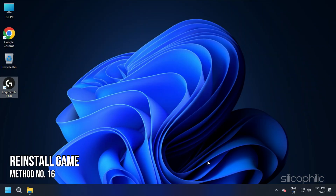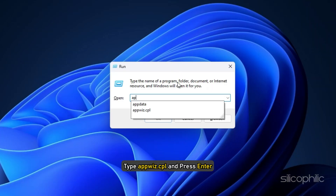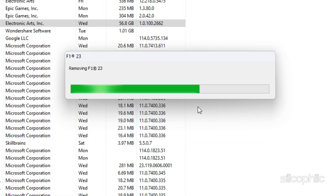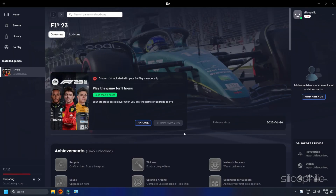Method 16: The next thing you can try is reinstalling the game. Press Windows + R to open Run, type appwiz.cpl, and press Enter. Right-click on F1 23 and select Uninstall. Follow the on-screen instructions to complete the process. Restart your PC, reinstall the game, and see if that solves the issue.